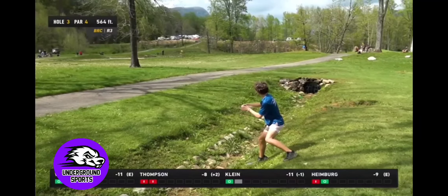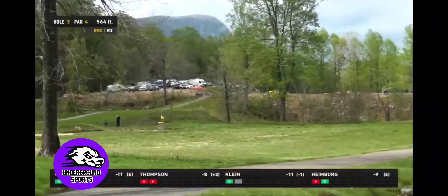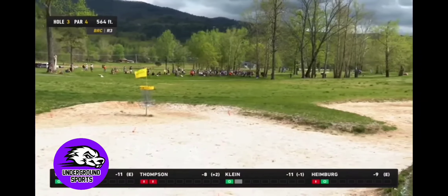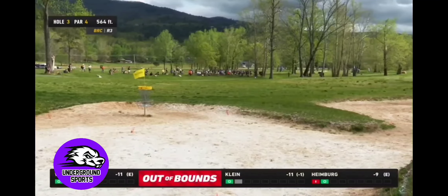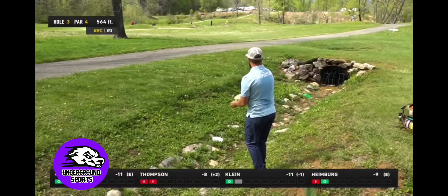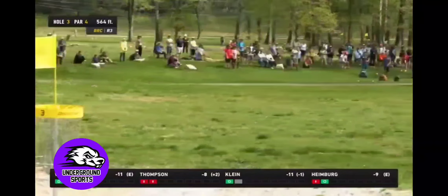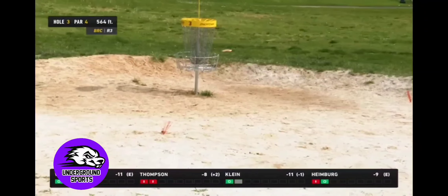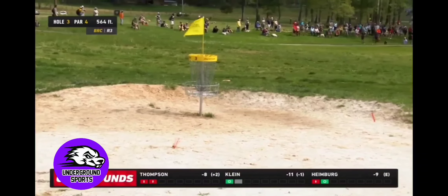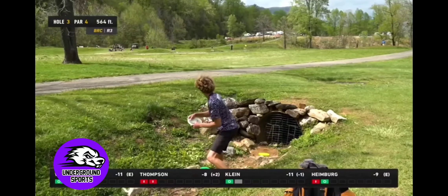Four shots, four different players, same situation. Thomas gets up on the island approach and comes up short — he's going to be OB, so he'll have to throw from the drop zone. Now Williams in the same spot, a couple feet ahead, going for the island, and he comes up just short — maybe two and a half to three feet short — so he's throwing from the drop zone as well.